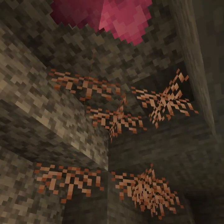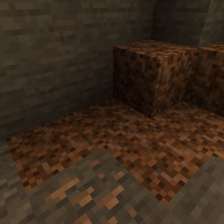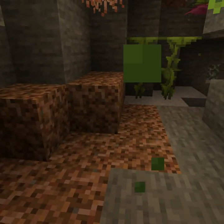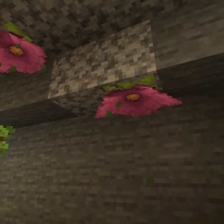You also have roots hanging from the ceiling. These don't do much, but they look decorative and beautiful. You have Rooted Grass, which adds a little bit more variant to your dirt — doesn't seem to have any additional effects so far. You have Spore Blossoms; they hang from the ceiling and drip this green gross particle effect.